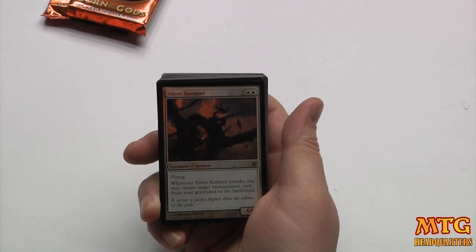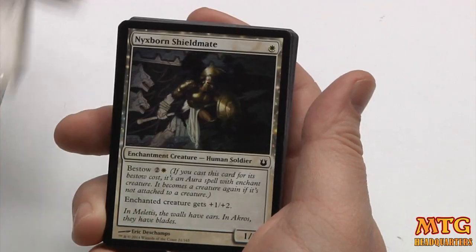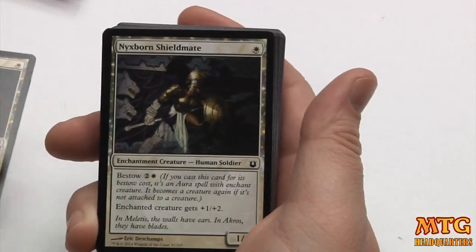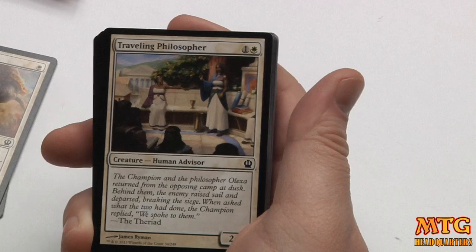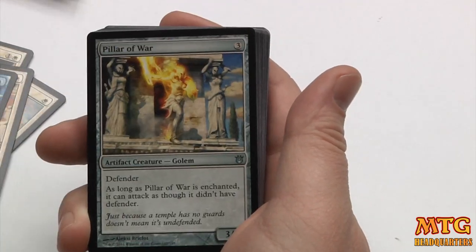Let's look at the cards. Here's your Silent Sentinel — your finisher in this deck. Hopeful Eidolon — love it. Nixborne Shieldmate — it's all right. It's really cheap bestow, which is great. Late game it just means it's not a dud, so it's good value. Flitterstep Eidolon — very good.